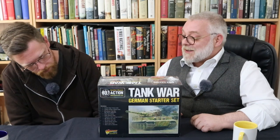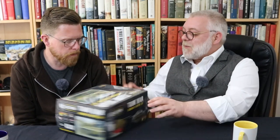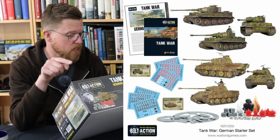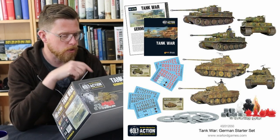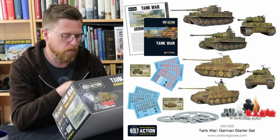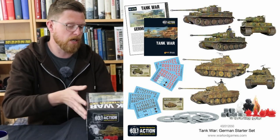You can spend a lot of points in this box. What can you tell me? It's a tank war, innit! Contains three plastic Tiger Heavy Tanks — that is scary — three plastic Panther Medium Tanks, which is cool. An A5 soft cover Tank War Bolt Action supplement. A quick start booklet, quick reference sheet, and then you get your templates, tokens, everything else — stack cards, order dice, damage markers, decal sheets, and dice. So you kind of get all the bits you need.